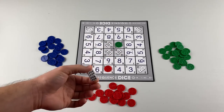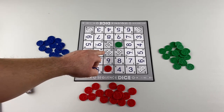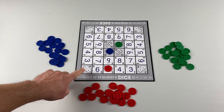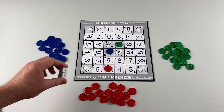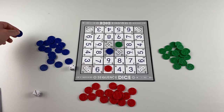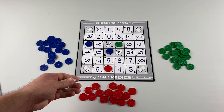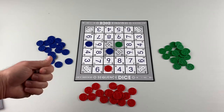If a player rolls a 2 or a 12, they can place their chip on any of the 2 or 12 spaces. Those spaces are special because when a player rolls a 10, they cannot remove any chips from these gray spaces — so 2s and 12s are safe from removal. Also, when a 2 or a 12 is rolled, that player gets to roll again and take another turn. There are no rules against rolling 2s and 12s multiple times in a row, so if a player keeps rolling them, they keep taking turns.